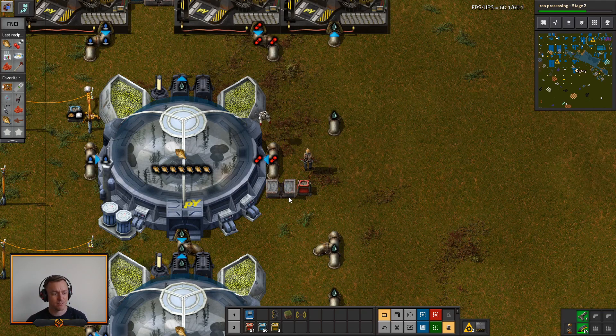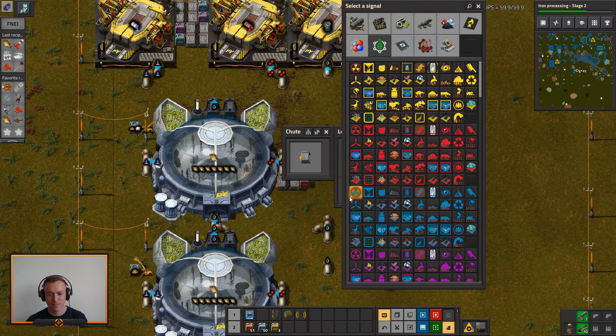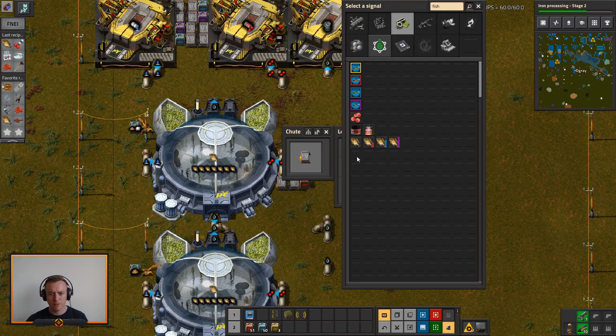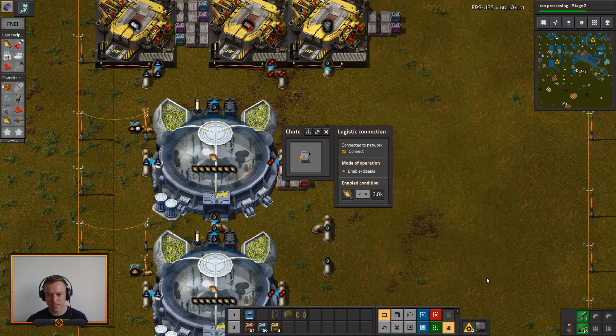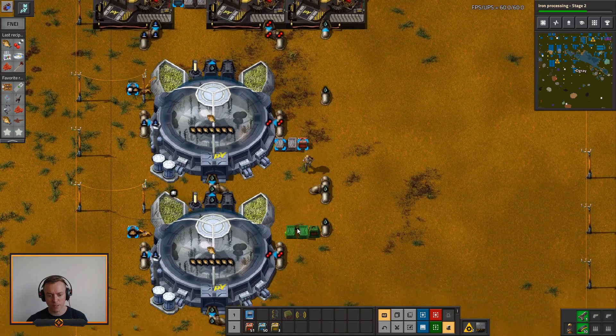We'll still get saved by the fish. I still feel bad. How many fish should we get — 2k? Is that a lot of fish? Let's see: if you have more than 2k fish, you can stop. I think that'll be fine.